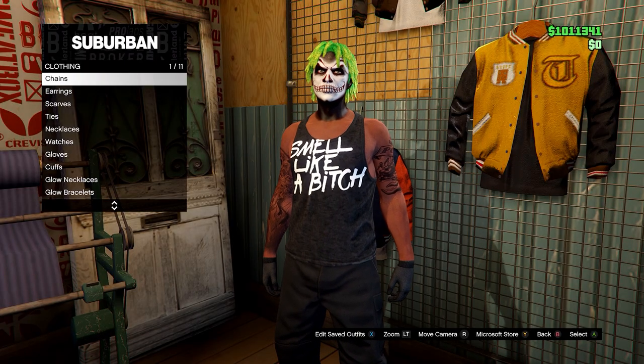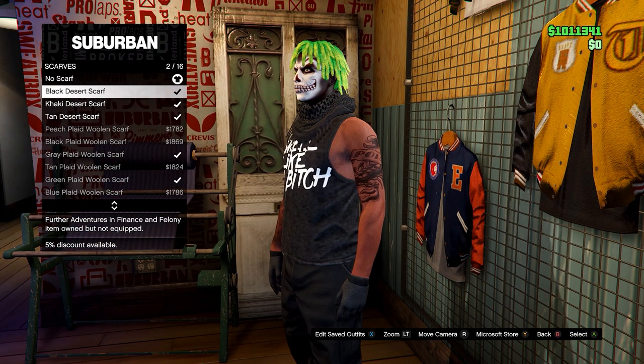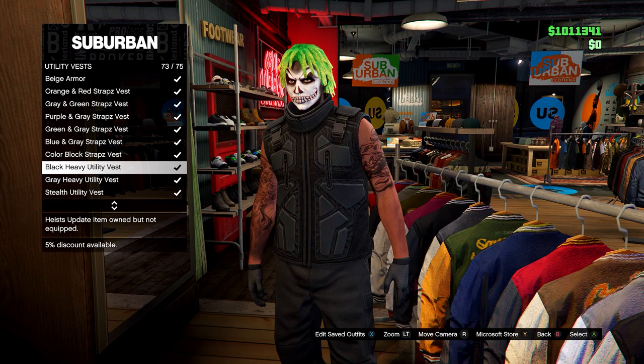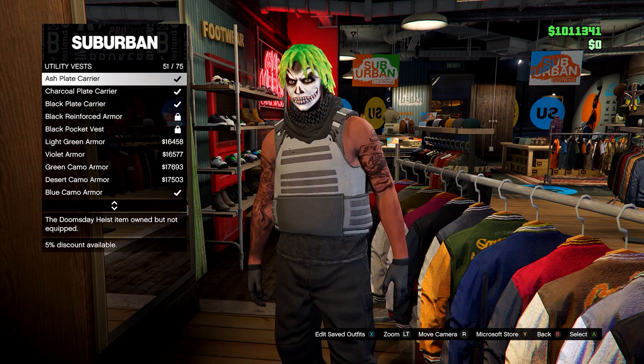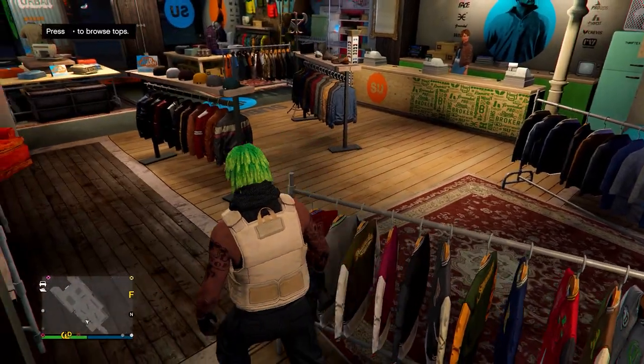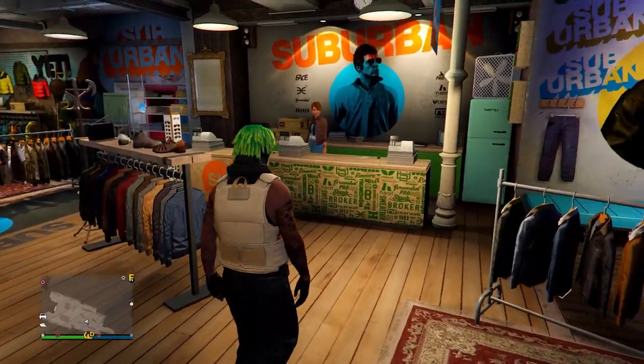Go to a clothing store. In the accessories menu, go to scarves and equip the black desert scarf. Once you have this, head down to utility vests under tops and go for number 43 — it should be the peach plate carrier. Once you have this, save it in slot number one, overwriting the previous save.